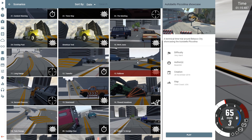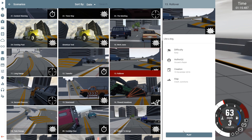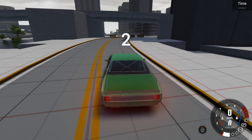Next up we've got one by the name of 'Rollover Like a Dog.' I love the descriptions of these things, they're awesome. So after your various successes, we've officially inducted you into the Crash Club's Golden Circle — various fees may apply. Your reward is another crash. Hop to it, ramp optional.